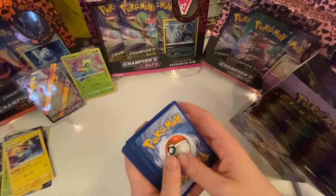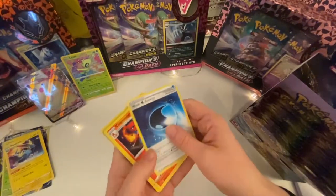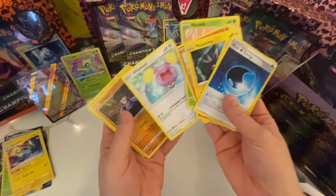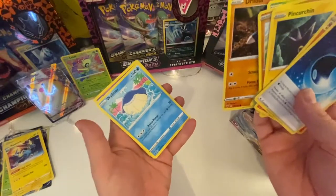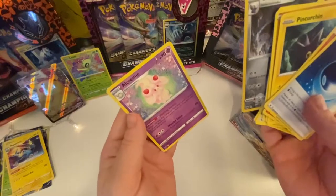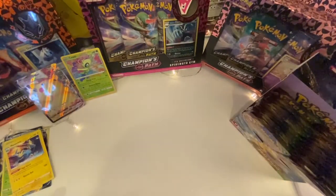Water energy. Charmeleon. Ferroseed. Wooper. Minccino. Whismur — it's just a crying little one. Wailmer — I like this one. Excadrill reverse holo, and Alcremie. Also, to let everyone know, in the Champion's Path we got an Alcremie VMAX card and we've got two of those. So if anyone's interested in one of them, let us know — we are selling it. And that's the final pack for today's video.